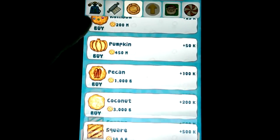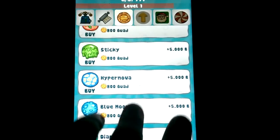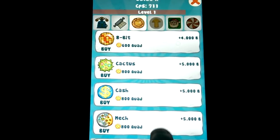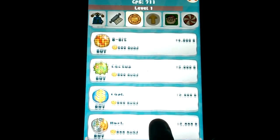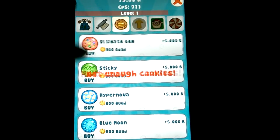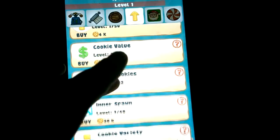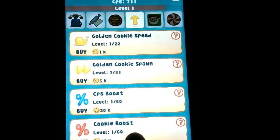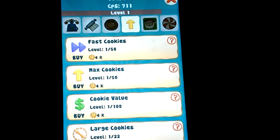There is a Reddit wiki that tells you exactly what all the things do. I helped write that wiki and I actually need to update it because a few more things have been added to the game. All these ones that say 800 quadrillion were added as part of a competition where people designed them and they were added to the game. I sort of lost track of the wiki in amongst life.